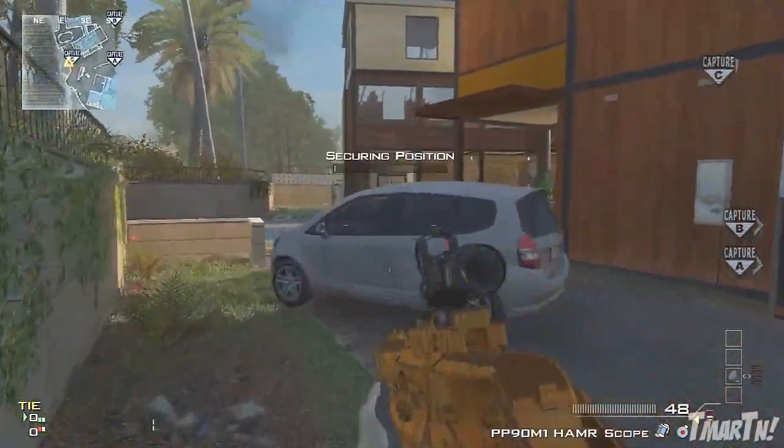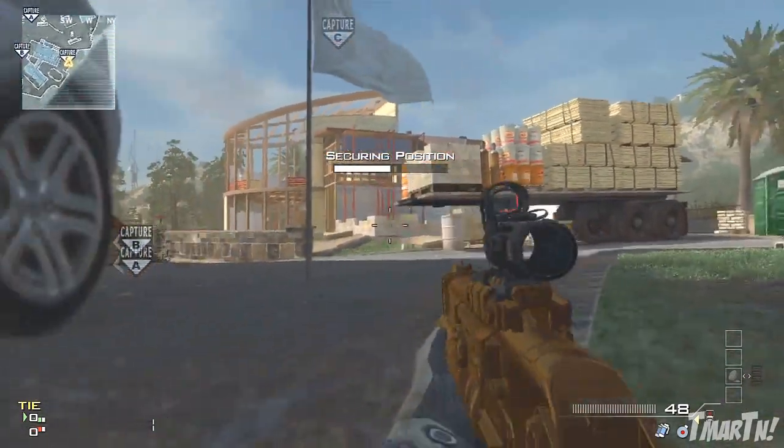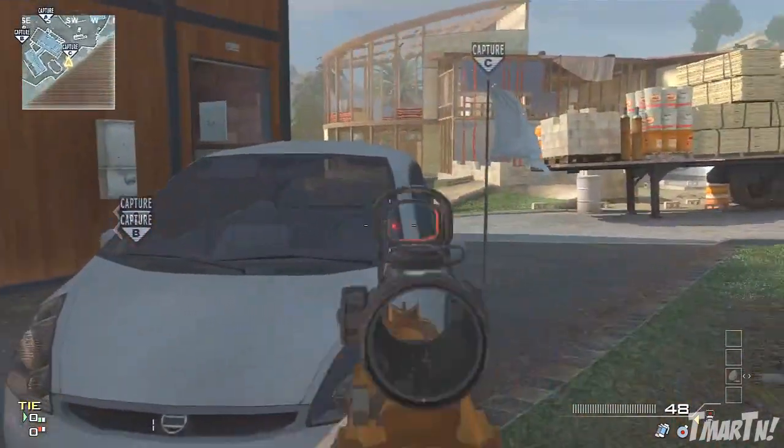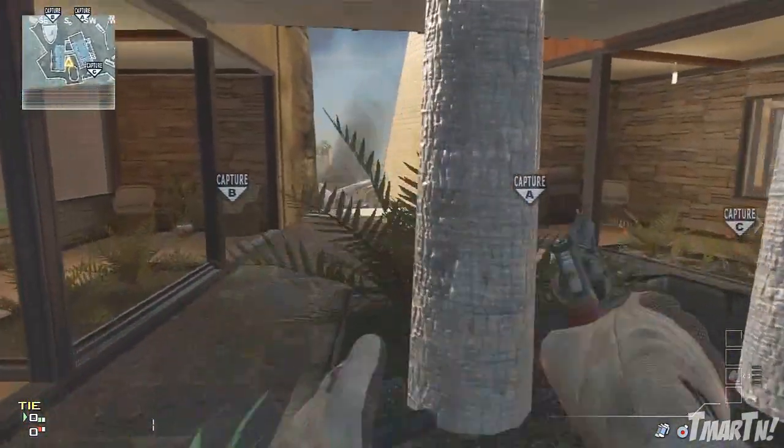Moving on to C Domination, there's a pretty obvious capture spot — just lay next to this car. You can blow it up if you want and watch this direction, or pop up and use it as cover if you think enemies are coming from the left. That can be pretty useful.